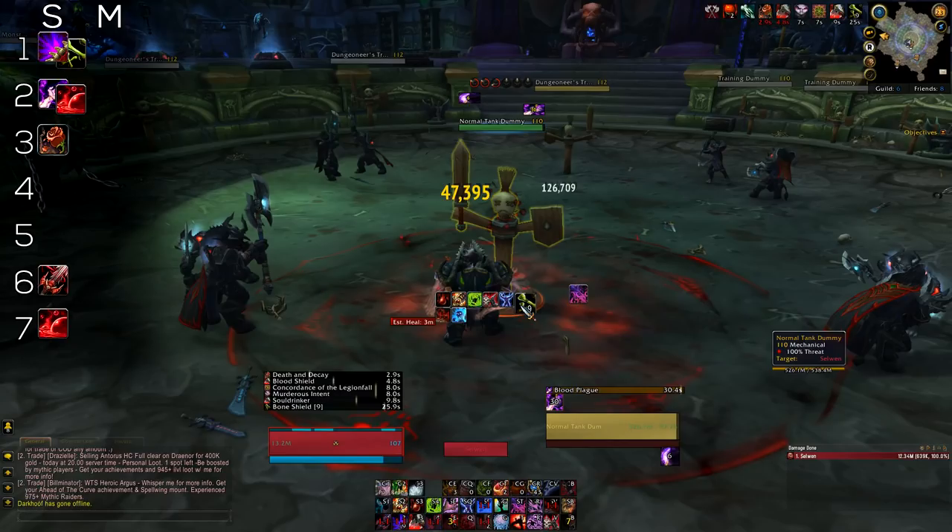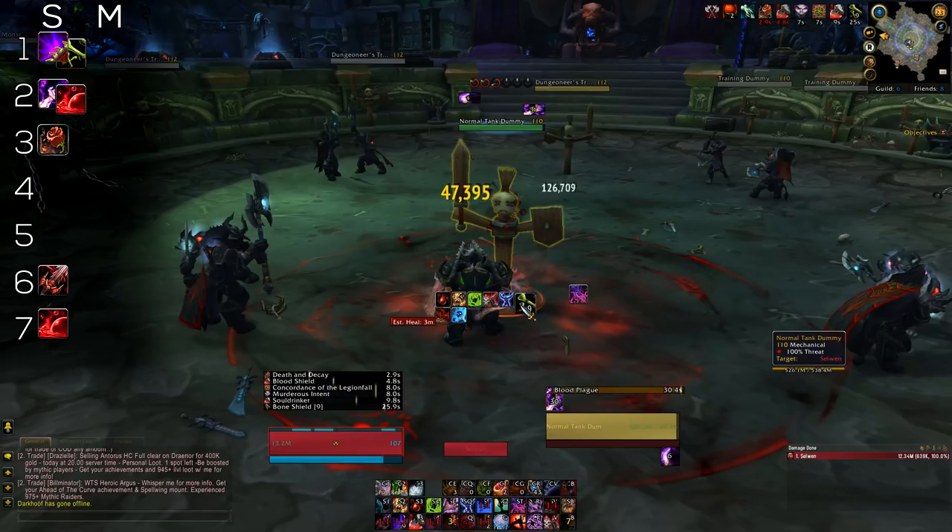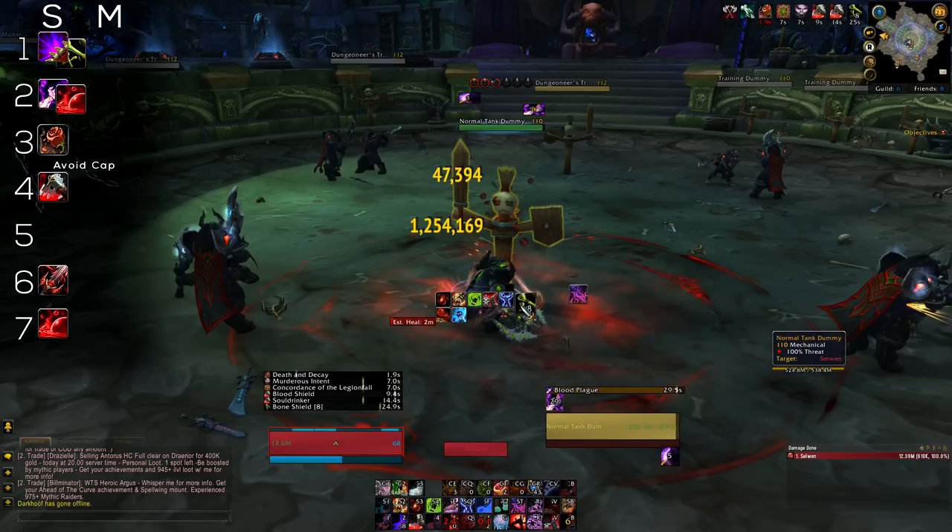Your priorities follow these simple rules: Is Bone Shield below 6 charges? Use Marrowrend. Do you have a Death and Decay proc? Use it. Are you safe on runes and can use a Blood Boil? Or do you need to dump runes because you have too many, or need Runic Power urgently for a Death Strike? If so, spam Heartstrike. When to use Death Strike? It's all about timing. One use is just to dump Runic Power — if in an easy fight and you keep building RP without needing the heal but risk overcapping, use it anyway. There's a trait where overhealing with it increases your HP, so it's good to use even without needing the heal if near the Runic Power cap, and it stacks Bone Shield buffs from traits.